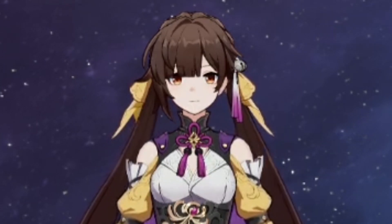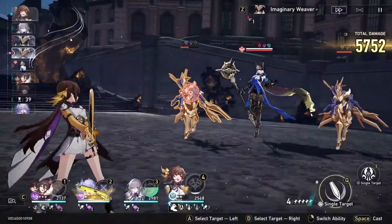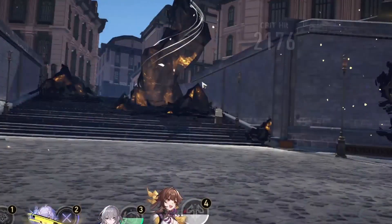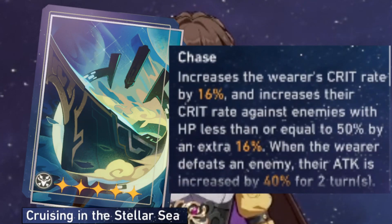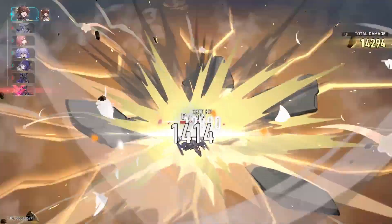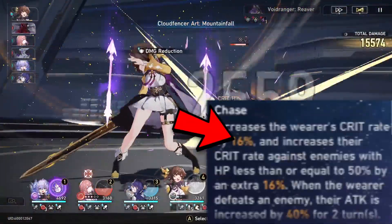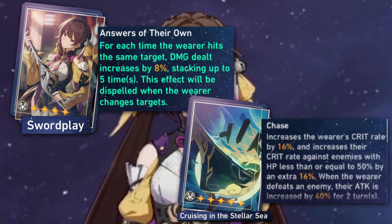Moving along, we have her light cone options. Her own Swordplay is a great choice when it comes to 4 stars. Susheng will typically hit the same target several times anyway, given her skill's desired game plan of hitting weakness broken enemies, so it's a solid option should you lack the next light cone. Cruising in the Stellar Sea is another really strong option for hunt characters, given the free crit rate and the extra stats when the enemy is less than 50% HP or when the user defeats an enemy. This option also allows you to hit multiple targets as opposed to hard focusing one, and the base unconditional free crit rate makes it highly desirable for hitting certain crit ratios or thresholds.